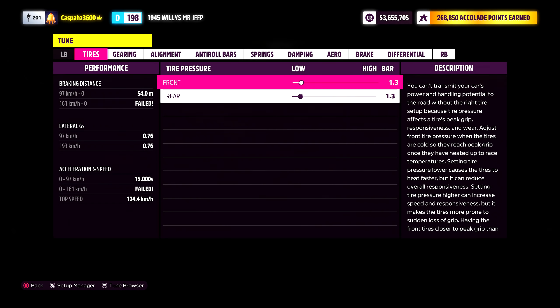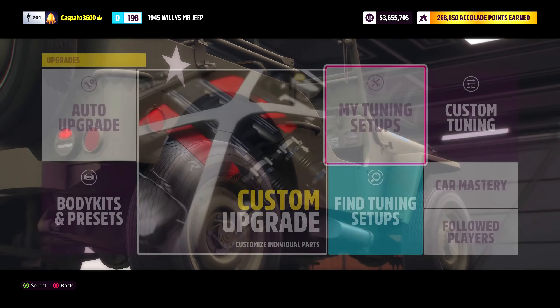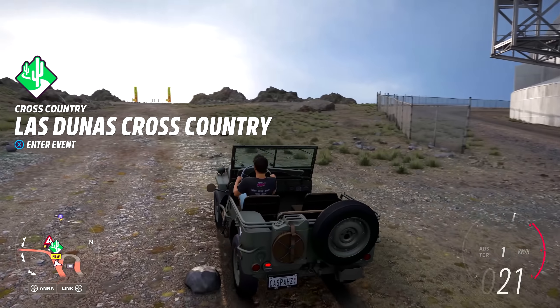You should now see the menu for the custom tuning — this is how you know you have no tune on your vehicle. You can now make your way over to any race and start it up.